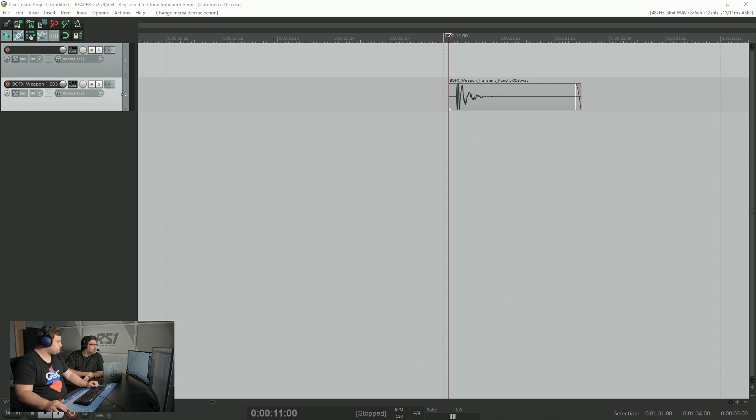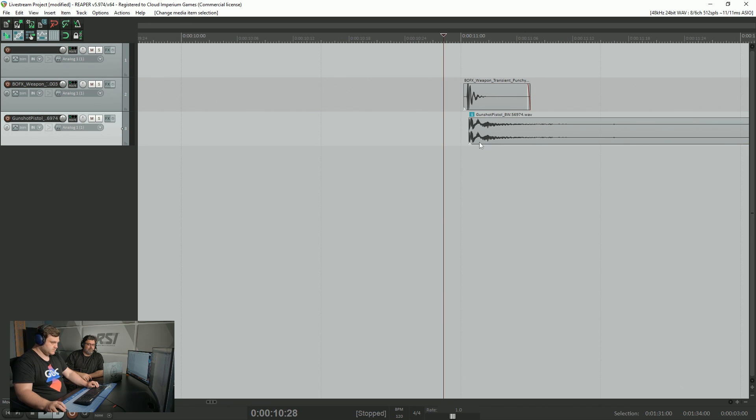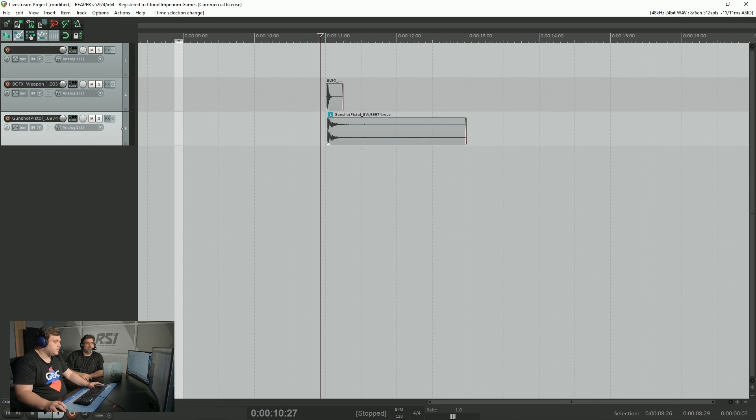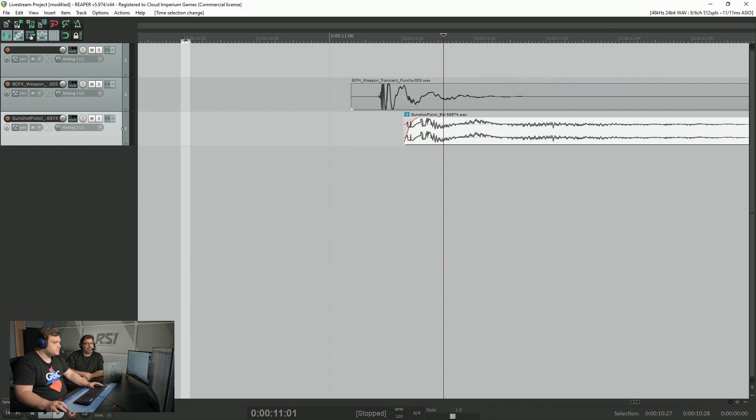It doesn't sound like much yet, but we can then find a recording of a weapon. I'll type in 'pistol' and see what we can find. I'm searching here in our library of sounds and obviously finding something appropriate — I'll audition some sounds. These are recordings of pistols being shot. What I've done now is dragged that sound in and we can see it here in my session. Playing those two layers together, you can hear it kind of sounds like a weapon.